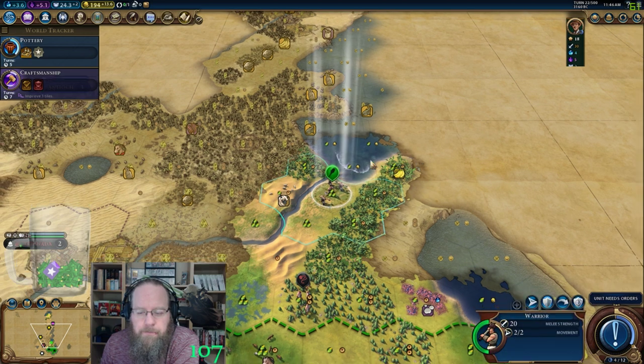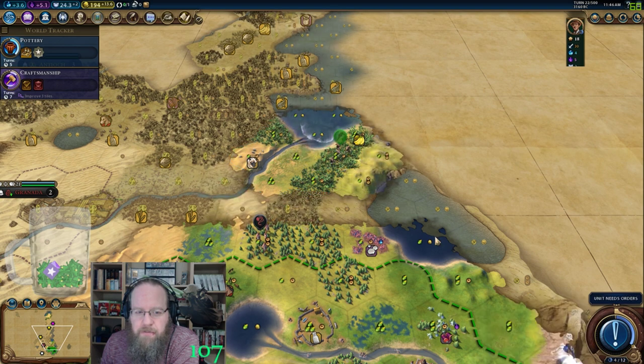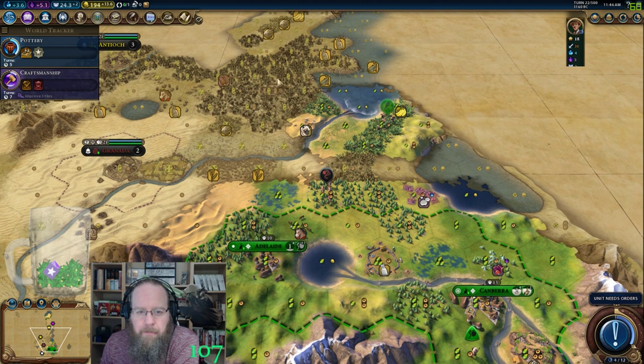Barb hut — there's a barb that saw our city and took off this way, which makes me nervous. I could go back and take a look at that.